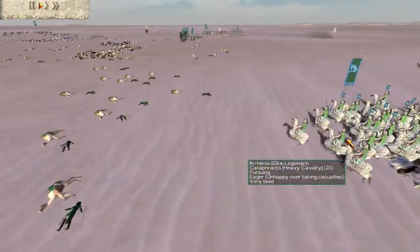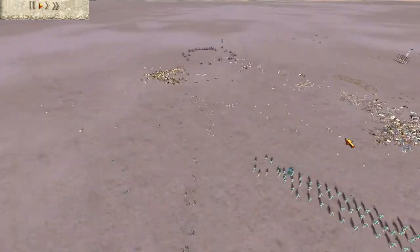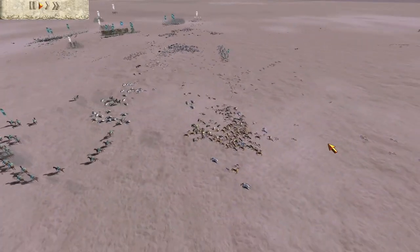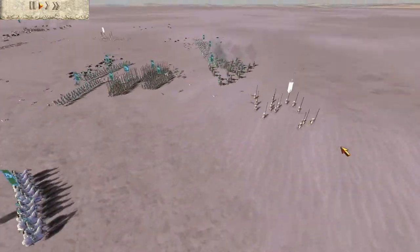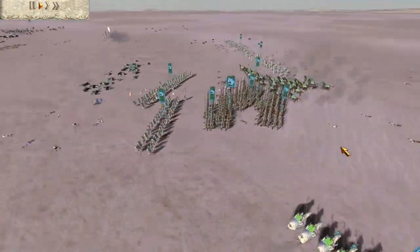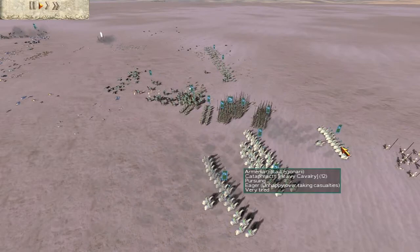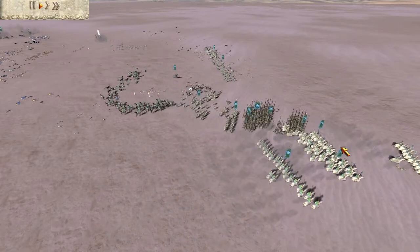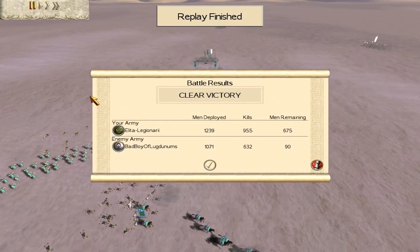My Cataphracts are going to mop up what's left. Definitely not the best micro from me, as my Cataphracts weren't always moving there. The Camels were there — expecting Sacred Band Cavalry — simply to ensure that I won quicker and was able to dominate. What I had in mind was using one Camel and one Cataphract on two Sacred Band Cav if he had it, and using my other Cataphracts to quickly free up some infantry. But he had General's Bodyguards, which was different. It's a defeat for him but he fought well. Good game to Bad Boy of Lugdenums. I had 1,239 men, 955 kills, 675 men remaining. He had 1,071 men, 630 kills, and 90 men remaining.